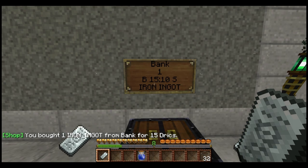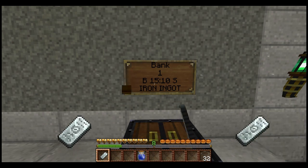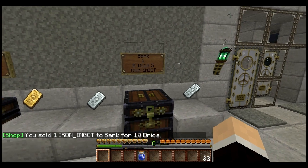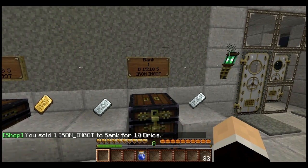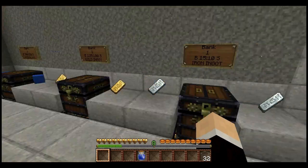It's 15 Drex to buy an iron ingot, where it costs 10 Drex to sell it — so it's about five Drex difference. If you really need it for that armor and you're one iron ingot short, you can go to the bank here in Baldrick and buy an iron ingot, or use it for diamond tools and that kind of thing.